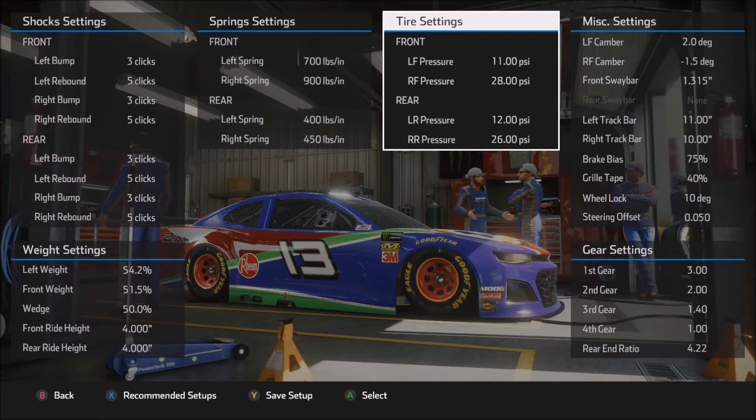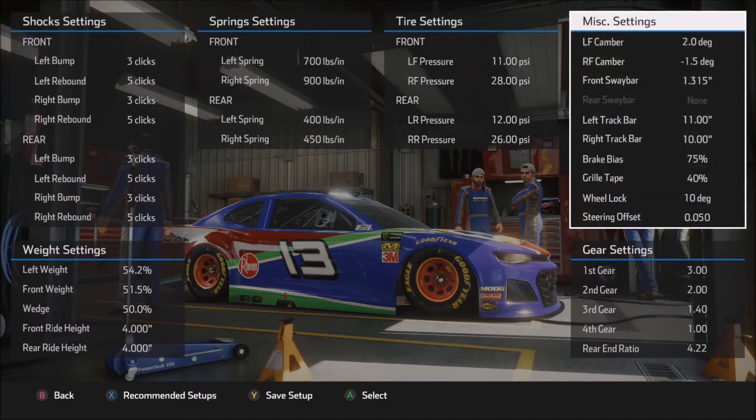Moving on to the tire settings: 11 and 12 pounds on the left side seem to work pretty good, and 28 and 26 on the right sides also work really well. On the right side air pressures, the higher you get the right front number, the tighter the car is going to be overall. In the right rear, the more you increase this number, the looser the car is going to want to be, particularly on corner exit. Lower numbers overall on the tire pressure will give you a little bit more feeling of stability while taking away some top-end speed, though top-end speed isn't really much of an issue at a place like New Hampshire.